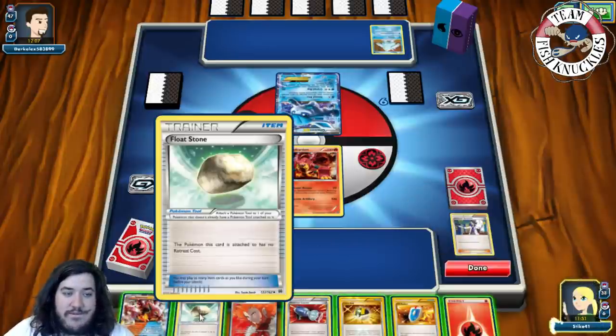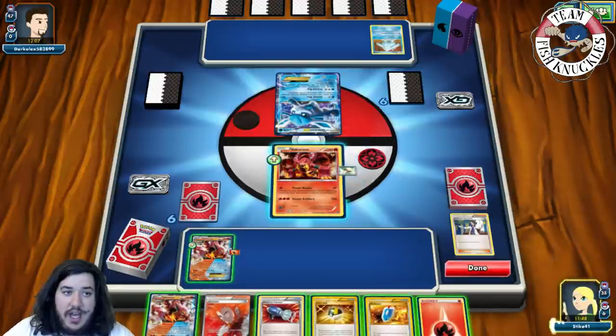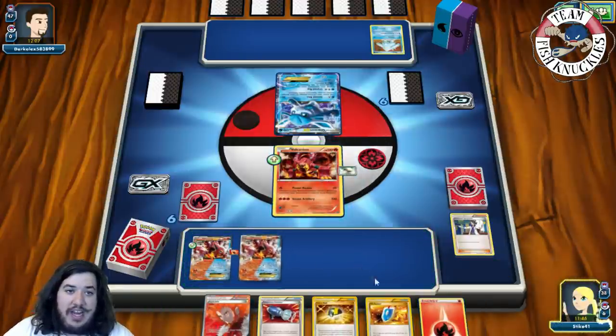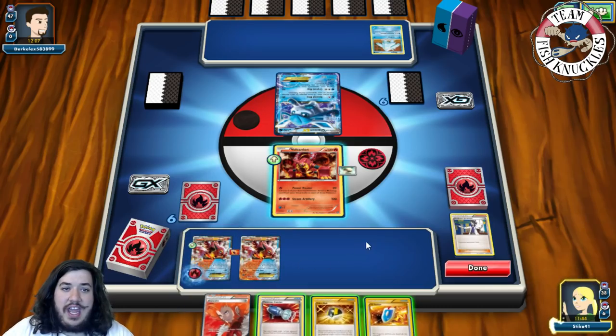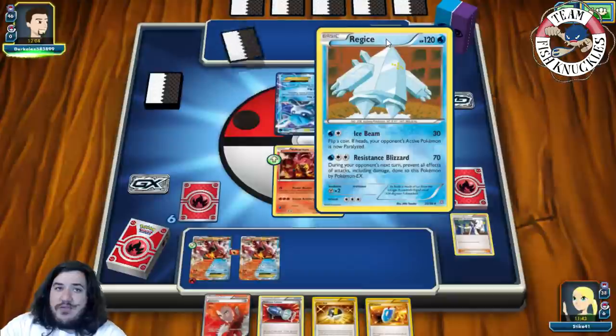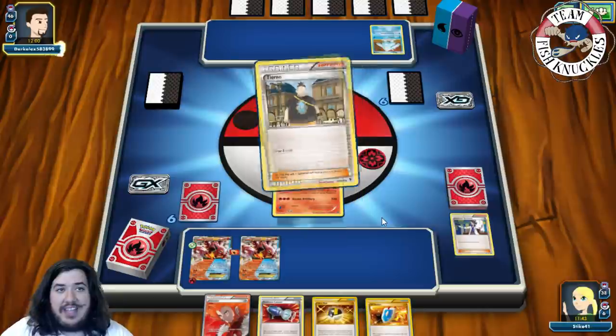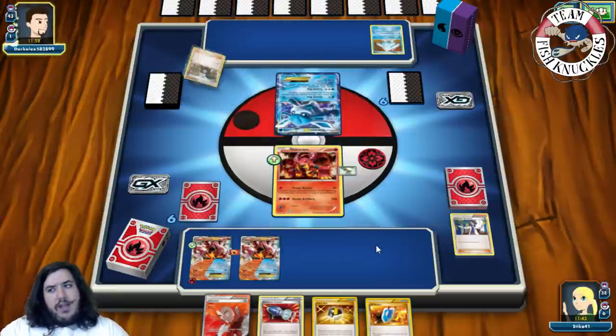So we can Float Stone the active, put down a Volcanian, attach a Fire Energy, and we'll pass on to our opponent's turn. But next turn we could knock out this Regice if we wanted to, or we could knock out the Glaceon. What we have to worry about is Garbodor — that's the key.